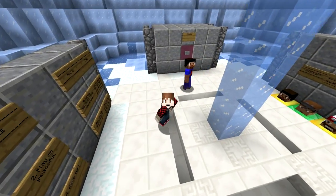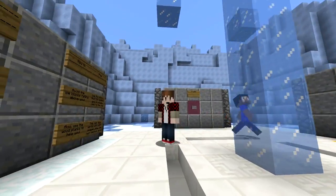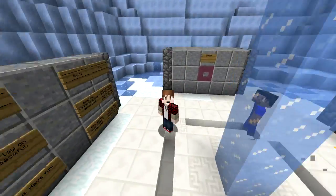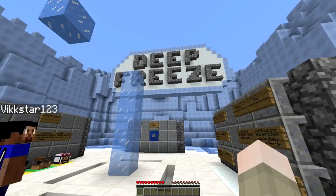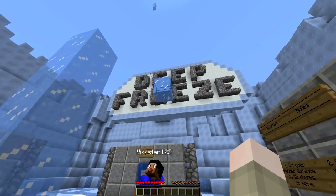Hey, what's going on dudes? It's Mitch, the BajanCanadian, here with Vic for an awesome new 1.8 minigame called Deep Freeze. Vic, how does this thing work? Basically, we need to have a pet ice block above our head — he follows us around and tries to kill us.